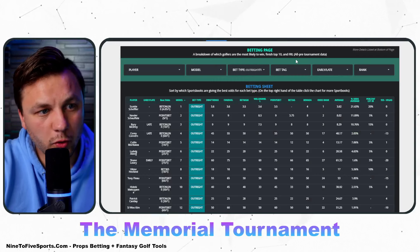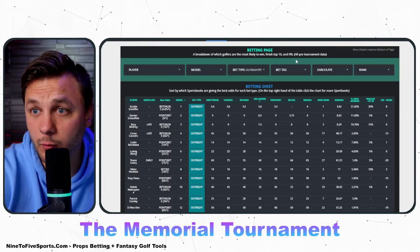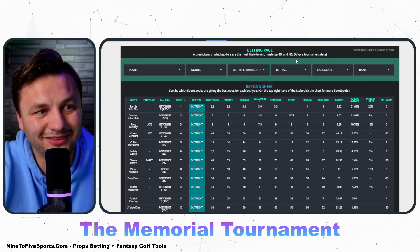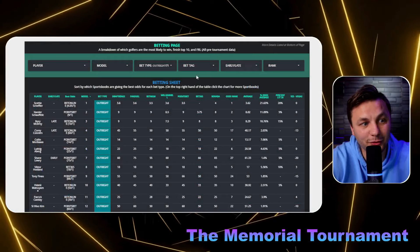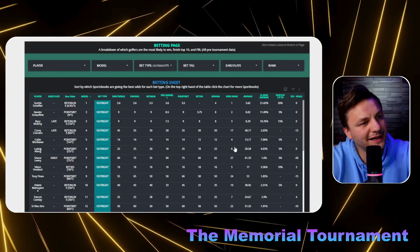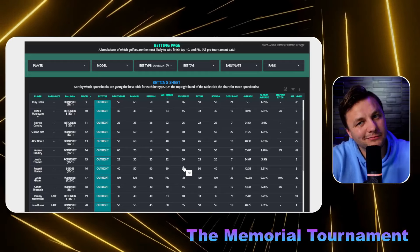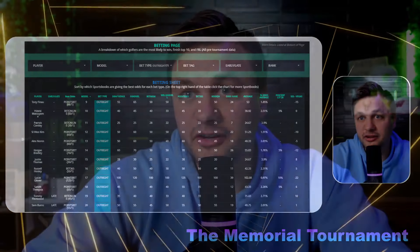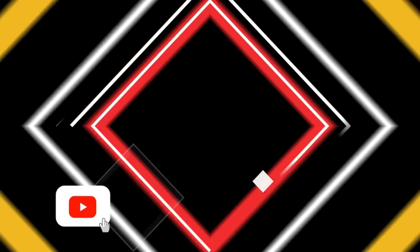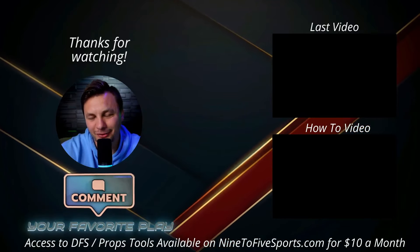Looking at betting odds, you could argue just betting the top three golfers. Scotty is at 3.6 to 1 — I don't mind that. Xander and Rory are both at 9 to 1. Cory Connors at 55 to 1 is tough not to love. Colin Morikawa at 14 to 1. Shane Lowry at 75 to 1 on FanDuel is interesting. Lucas Glover at 125 to 1 on PointsBet tickles my fancy, though a top-20 bet might be better for him. Overall, we're rolling with those top three players. Good luck this week — and keep cashing!